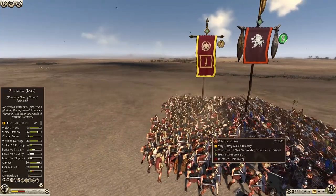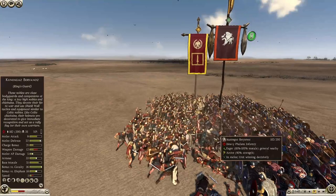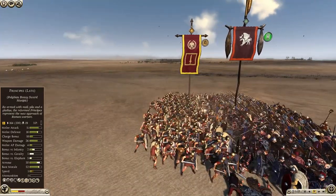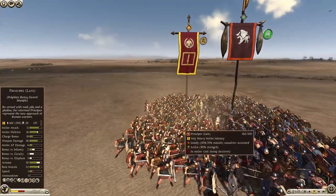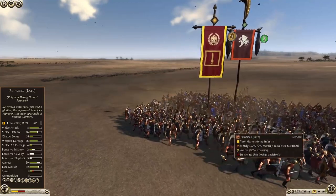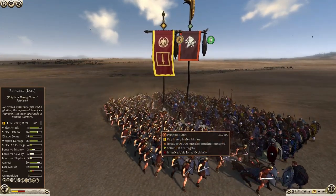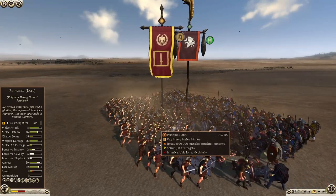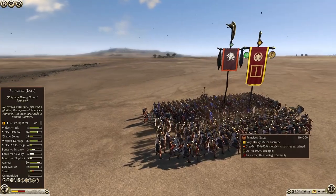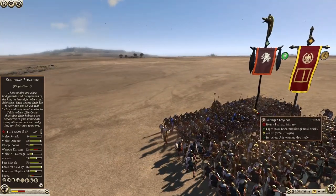Compared to the hoplite or shield wall formation, the defensive formation does not have knockback mechanics in the front. Instead it provides bonus raw stats — melee defense, bonus versus infantry, increased morale, and increased armor — which affect every soldier in the formation including those in the flank and rear. So the units in defensive formation have a much stronger flank and rear than shield wall or hoplite formation units, but a weaker front compared to them.